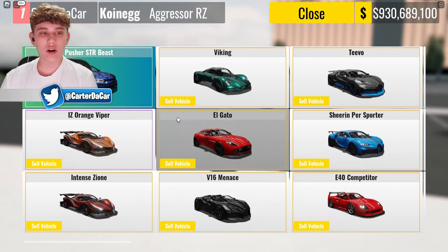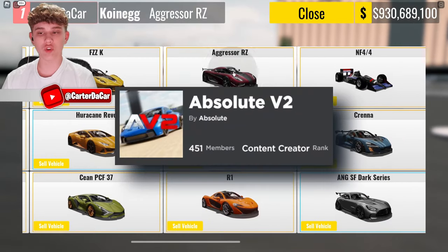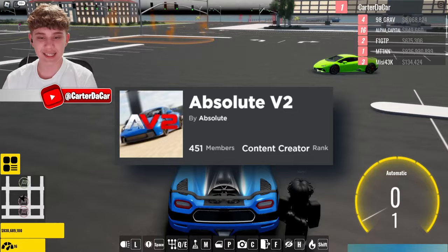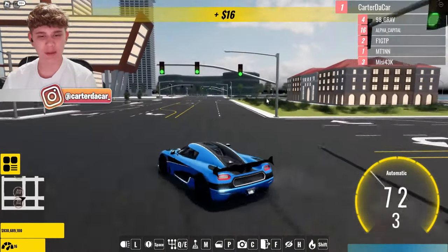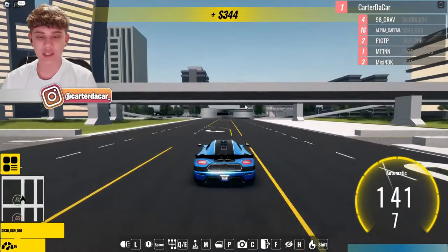I just walked outside to spawn my car, and I noticed there's a group car. In order to actually get that car, you have to join the group that made the game. You also need to join the group to have access to this very early beta version of the game. But now let's go ahead and see how the chassis feels.